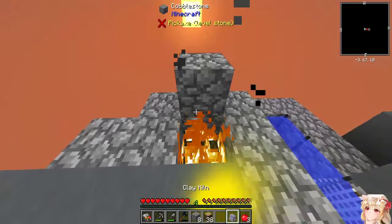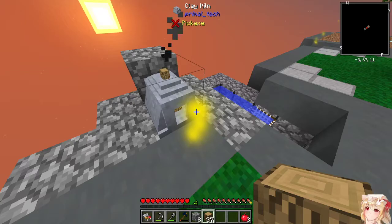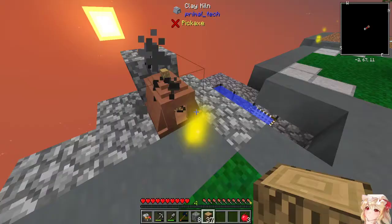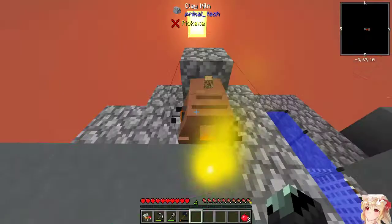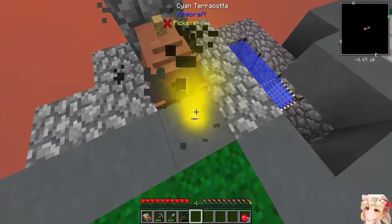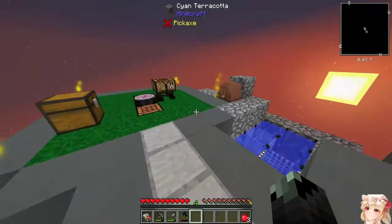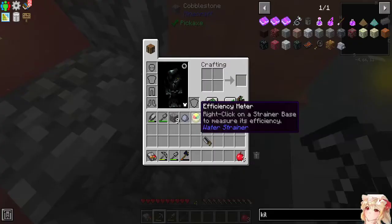There we go. Burn, burn — burn all the things! So yeah, low-grade charcoal. We got a kiln! This thing — the niter — is in the way. I don't know, could be, could not be, or could also be something else. Oh, it's already gone — lovely.